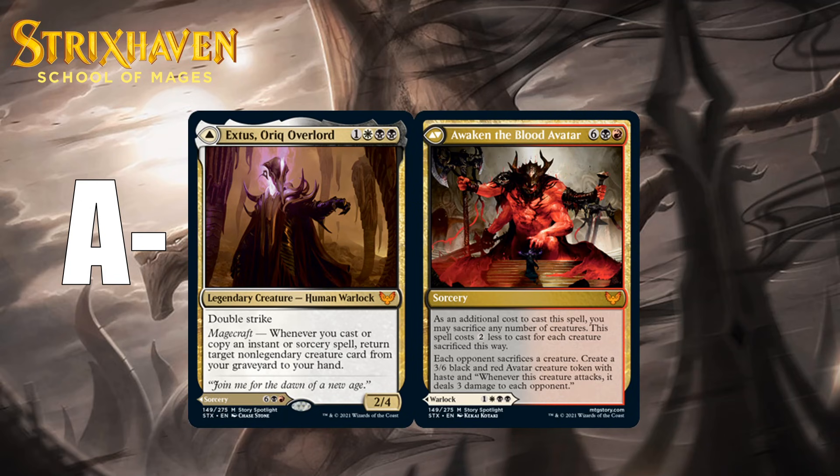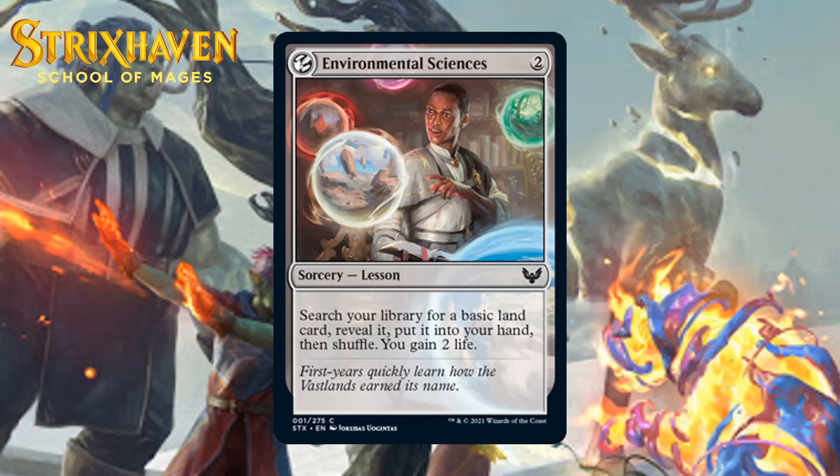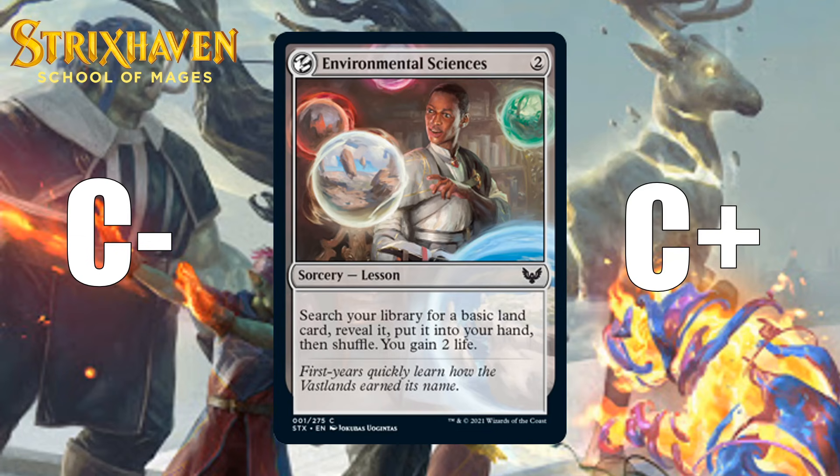Now we've covered all the colored cards in Strixhaven — let's move to the colorless ones, starting with several colorless lessons. Note they're colorless but not artifacts. First up, Environmental Sciences, which for two generic mana is a common sorcery lesson — search your library for a basic land card, reveal it, put it into your hand, then shuffle, and you gain two life. Pretty much all of these common colorless lessons have a minor effect that won't always be worth the mana, but because you can grab them when you learn, it doesn't really matter. This is actually kind of good at fixing too, especially because it's colorless — I can see there being times where you don't have many learn cards and you just end up mainboarding an Environmental Sciences. If you have one card with learn and two Environmental Sciences, put one in your sideboard and one in your deck. It also gains you life, which is especially good in the black-green deck. Overall, I'd say this is a C- in your main deck, and a C- as a card you can get out of your sideboard.